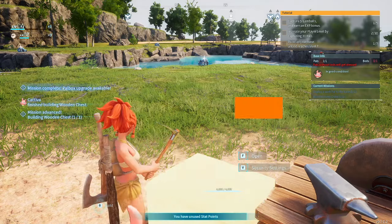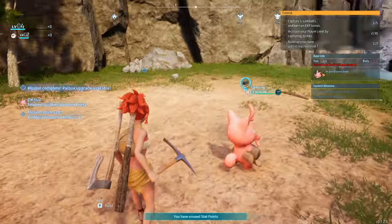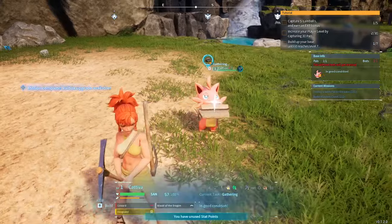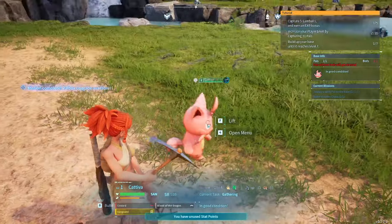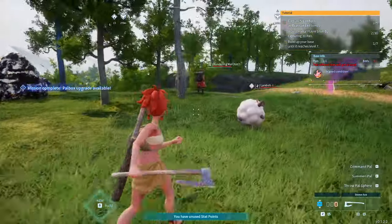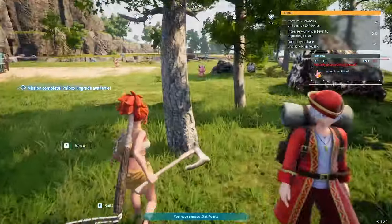One thing I don't like about the game is you need to hold everything you craft. But actually he helped us earlier — he's doing the storage! Without even demanding Kativa, he just does his thing. So adorable.